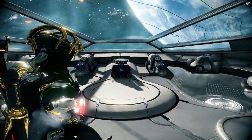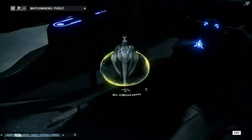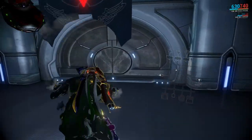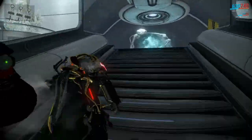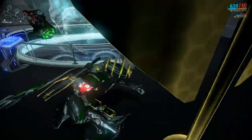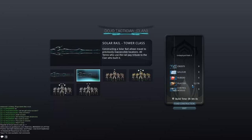When you want to donate to a Solar Rail or start construction, you go to your Dojo. Navigate to the Solar Rail room — ours is marked on the map. Inside, to build a Solar Rail you first have to research it: unlock the research, build it, and research it. Once that's done, you come to this station to contribute to an actual rail construction. In our case we only need 12,000 Plastids left.